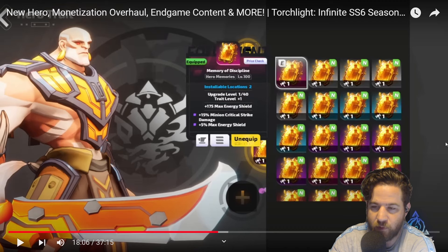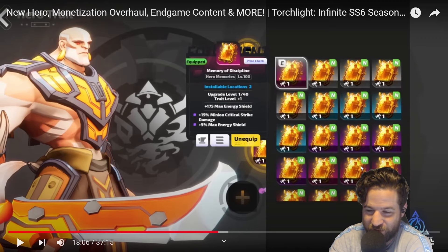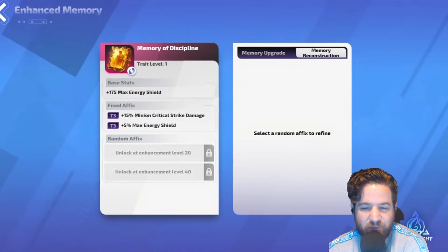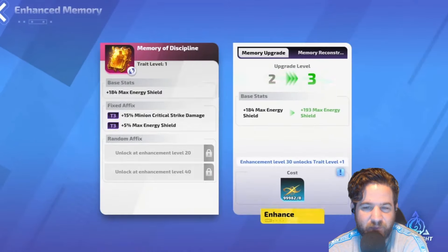So if you have like a giga memory, you have to deconstruct ones of that rarity in order to upgrade it. You can't just use base white ones to get there. These changes balance the strength differences between heroes, smoothing out players' learning curve and making it clear for everyone to draw out their own play style. We believe these improvements will help players make more defined and well-informed choices throughout their gameplay.